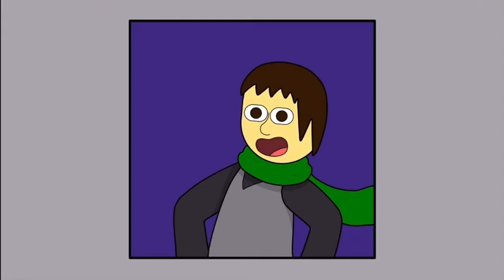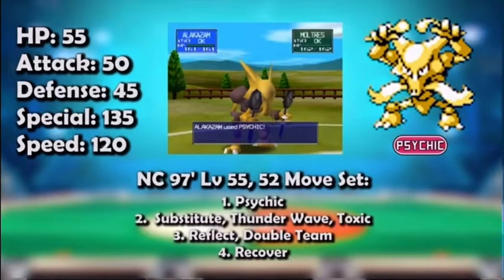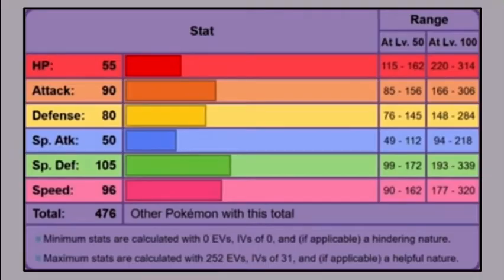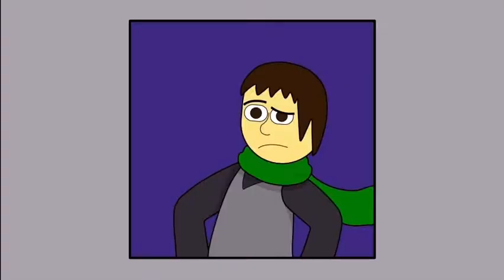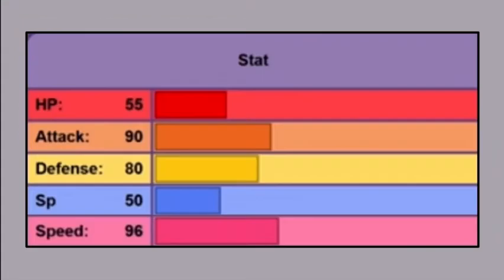So let's start with stat changes. Since we're starting with Gen 1, we have to talk about the special stat. Prior to Gen 2, special attack and special defense were one stat. So Pokemon like Alakazam, who have high special attack, also had large special defense. So knowing this, what would Mimikyu's stats look like in Gen 1? Right now, Mimikyu's special stats are 50 for special attack and 105 for special defense. As much as I'd love to make it the 105, the 50 makes more sense. In many cases, it seemed like the special stat had offense in mind. When Gen 2 rolled around, most special stats were made into special attack — so I think Mimikyu having a special stat of 50 would have made more sense.